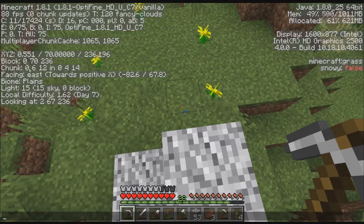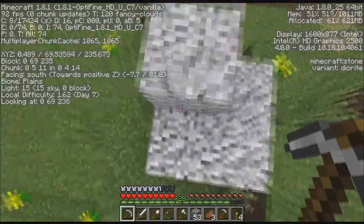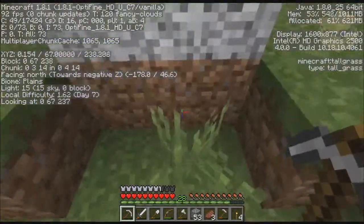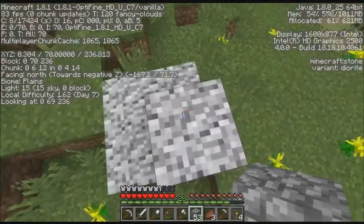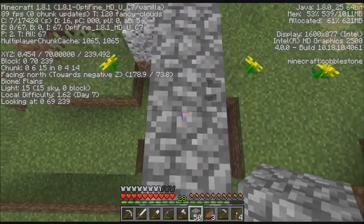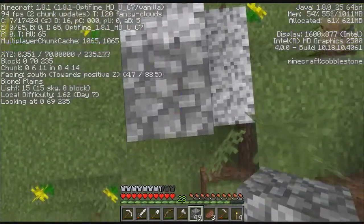On the top left where it says 'chunk,' it says 0, 6, 12 and 0, 4, 14. So 0, 6, 12 is the position inside this chunk. This is right on the chunk border - you see if I walk, it went from 11 to 12 in that last digit. So what I'm going to do is build this out to the edge of the chunk - chunks are 15 blocks, you go 0 to 15. So I'm going to build up the rest of this chunk this way, and go to zero.